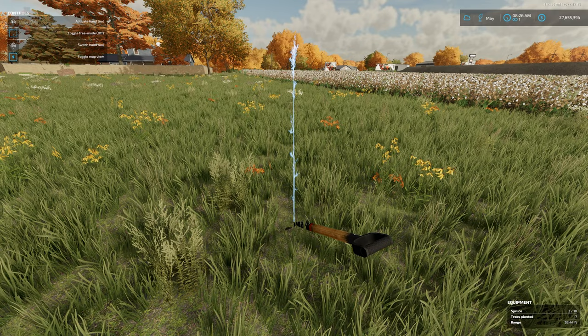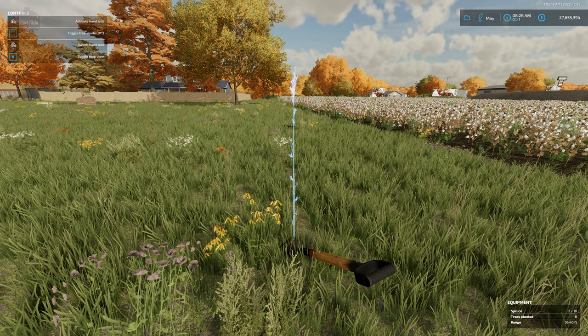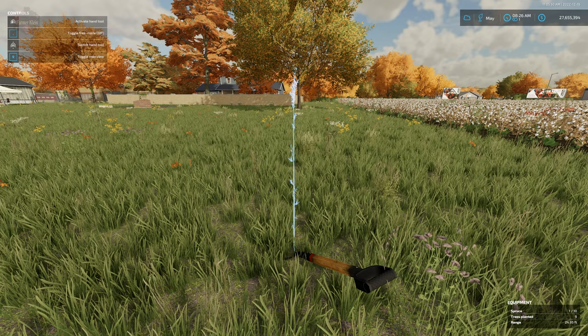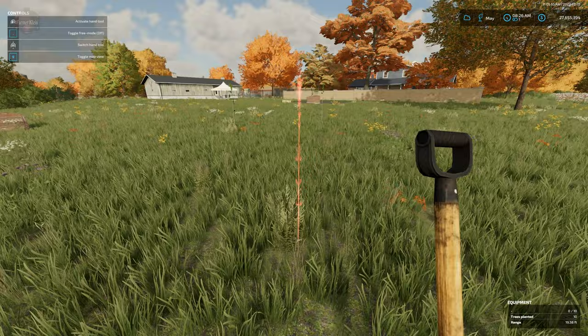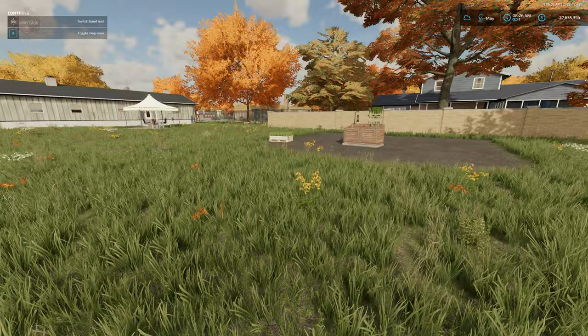What's really neat about this is it literally allows you to be completely flexible with where you plant your trees. We're not using the base game tree planter that plants them all in a row, and we're not using the Volvo excavator — the 'tree stapler' — that injects them into the ground. We're basically just able to freely walk around and plop a tree wherever we want it.